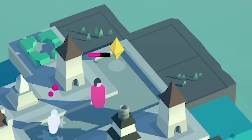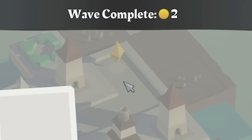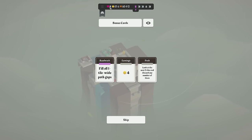So take those guys down. We didn't extend the map this time. Is that guy going to get through? Oh, that guy made it through. We've lost another life — we're down to eight, but we've got some pretty good bonuses this time.